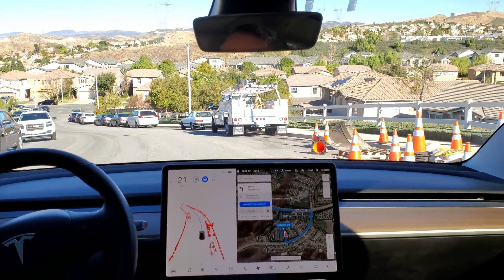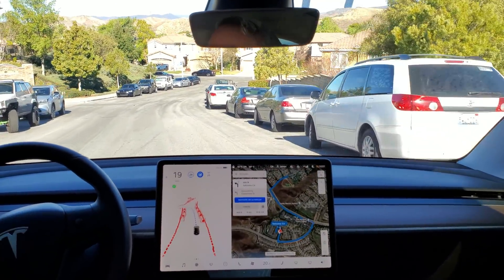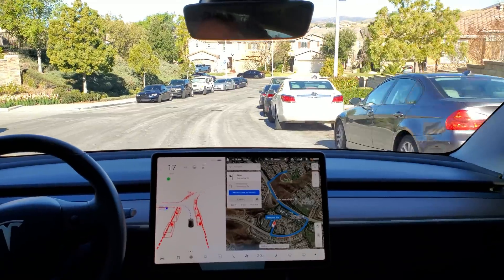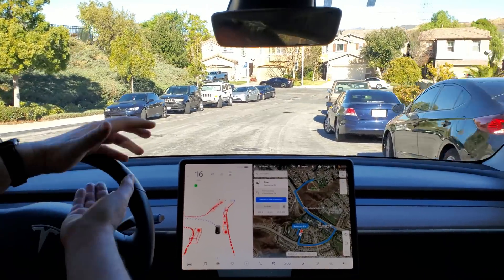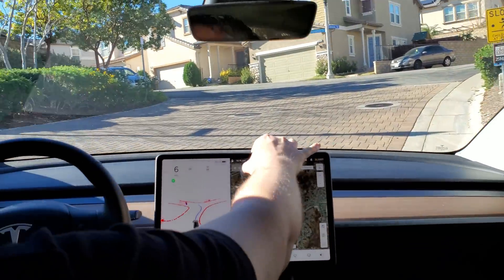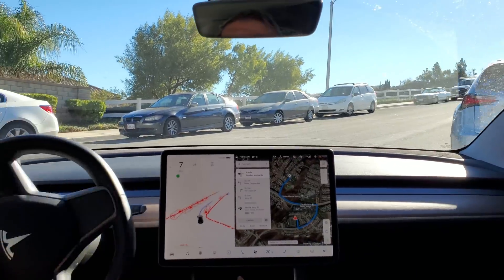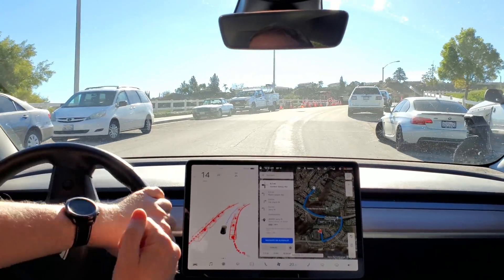Now what I'll do is just a manual U-turn here, so I'll disable FSD and do a safe U-turn, then reset back to where we started. In 500 feet, turn left onto Golden Valley Road.